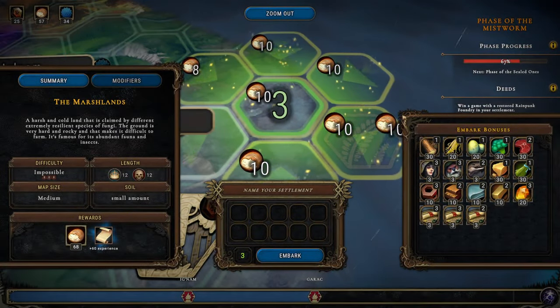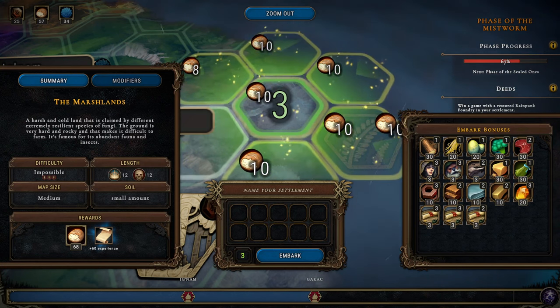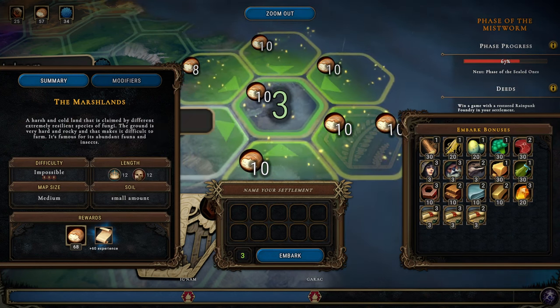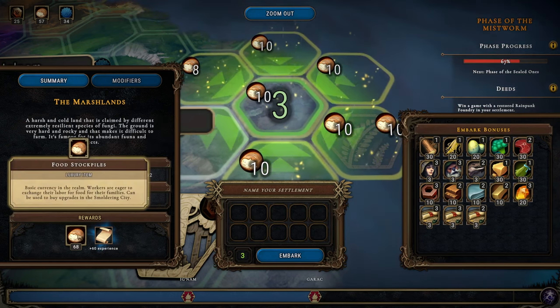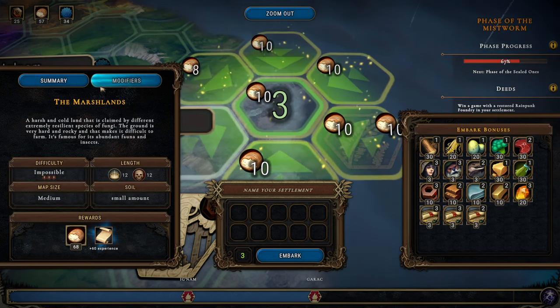Welcome back folks, we are jumping into an impossible difficulty map. A small amount of soil, 12 and 12 which is usual, but we get tons and tons of food because we have this 10 food modifier, so 68 food is fantastic.